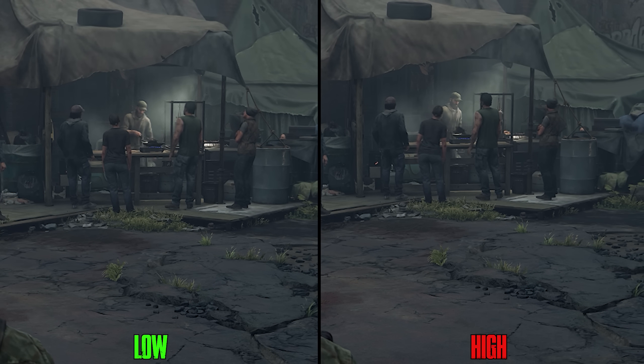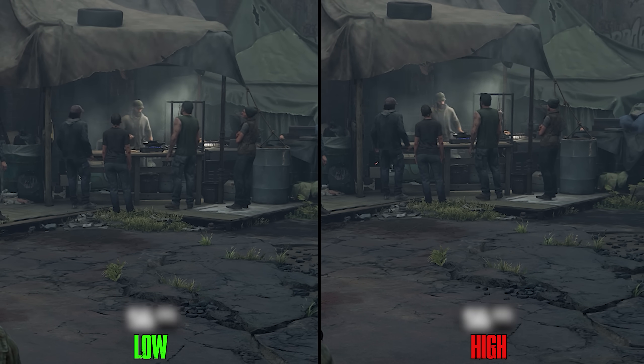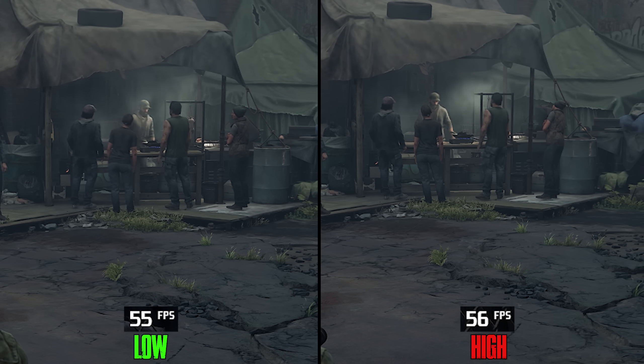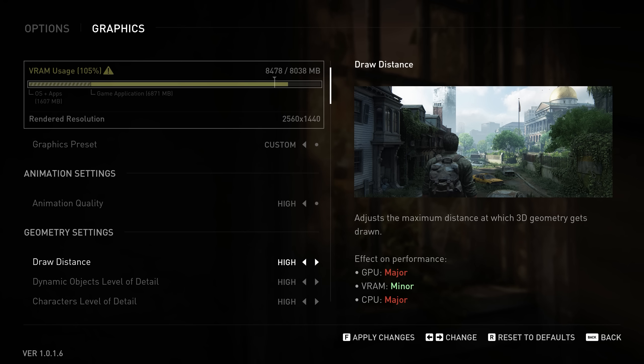Let's start with Animation. This setting is supposed to change the quality of NPC animation at a distance, but I can't see any visual difference between low and high, and on the performance side it's the same story. To stay on the safe side, use Low.